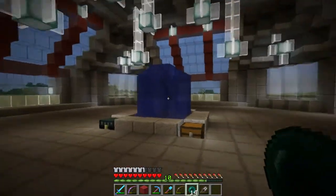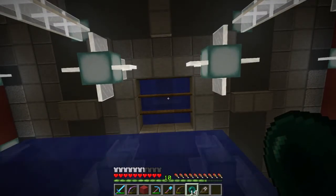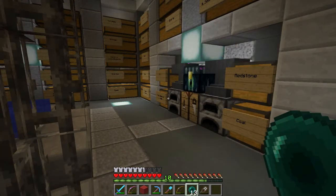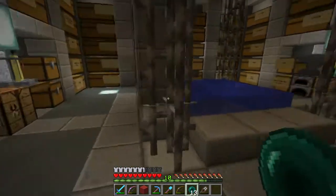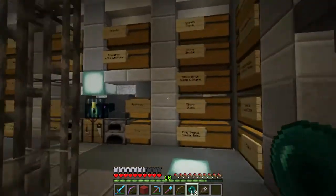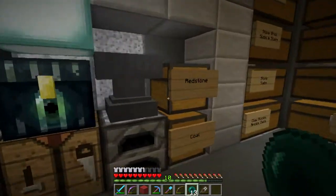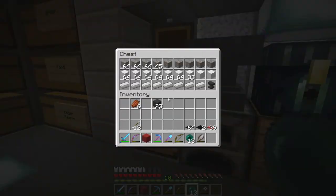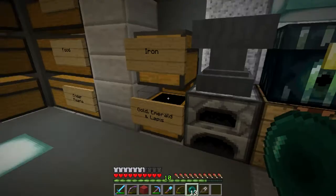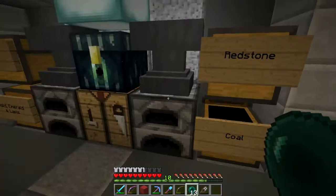You can see the inside on the lower level. I still have this ender pearl elevator here — you go up through it, and of course we've got the main storage room here with all my stuff right in this little area. I've got quite a bit of iron, some gold, emerald, lapis, a lot of redstone, and quite a bit of coal.